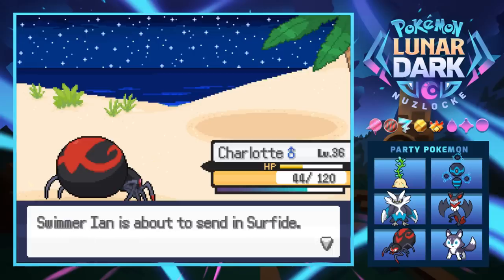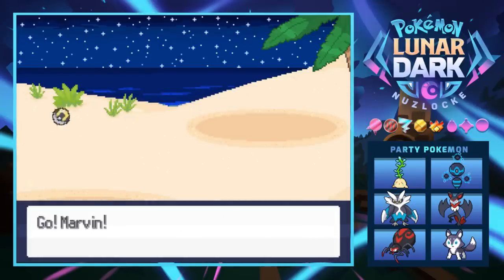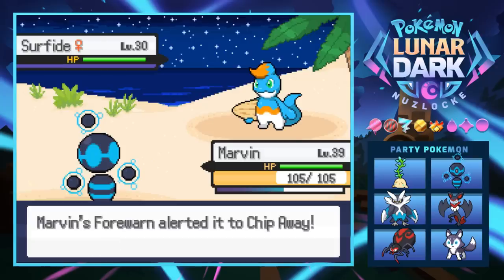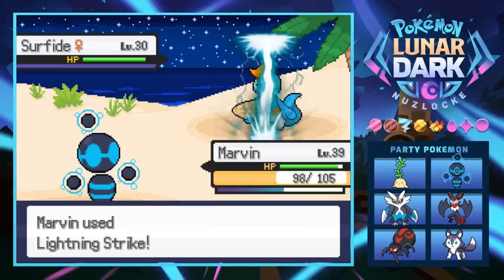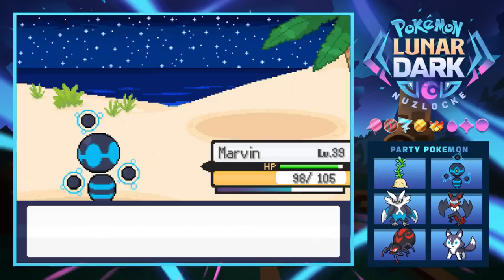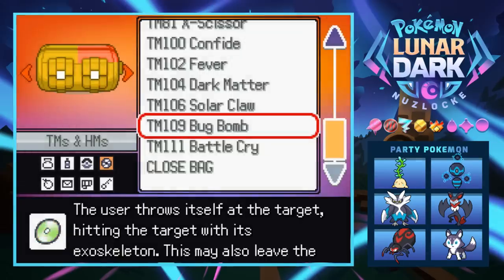Next is a Surf Hide — no idea what that is, but I'm assuming it doesn't like electric attacks, so we go right into Marvin. We're almost level 40. Holy shit, this Pokemon has a surfboard — it's literally a surfer Pokemon! Level 30, so not too scary. It's like the Alola area of this game.